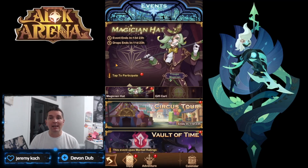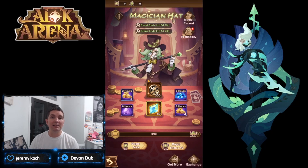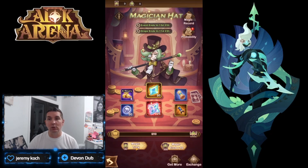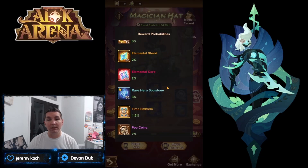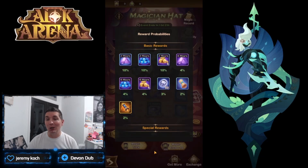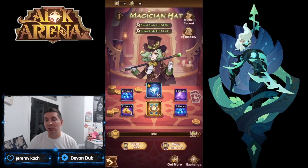Last time we saw the Magician's Hat, we did not have the Circus Tour. This is one of the top events where you get loot every single magic trick you do. Looking at the probability, the loot is pretty good — you get red chests, elemental cores, time emblems, and stargazer cards, which is the reason you really want to push this event.